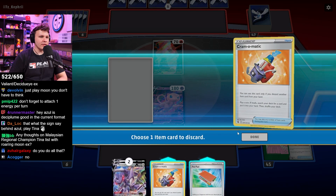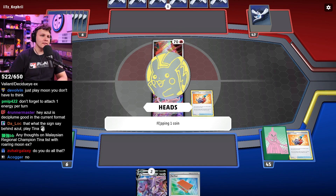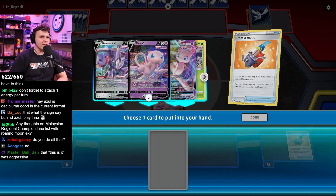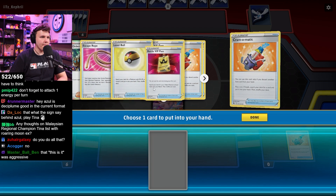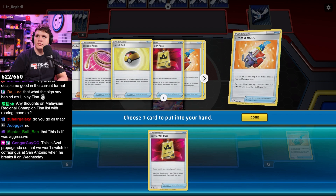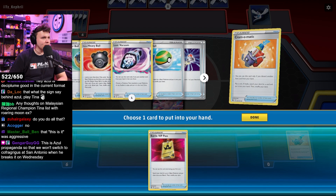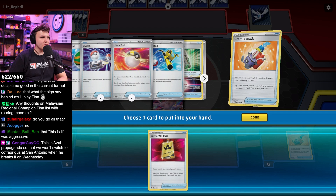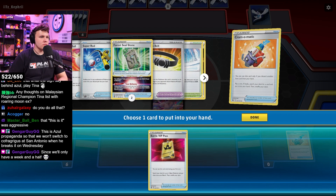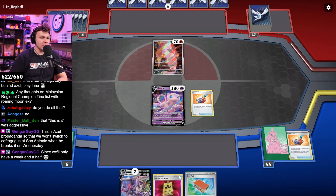I'm gonna beat this Charizard thing. Let me check my prize cards. 3-2 prizes: Genesect, Genesect, Accelgor, Genesect, Accelgor, Iono. Tablet, grass, something else. Hopefully we just find our Heavy Ball and that solves it for us.